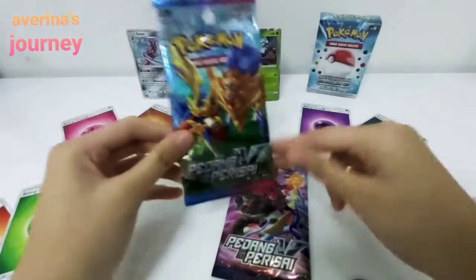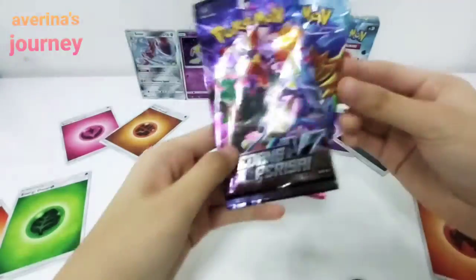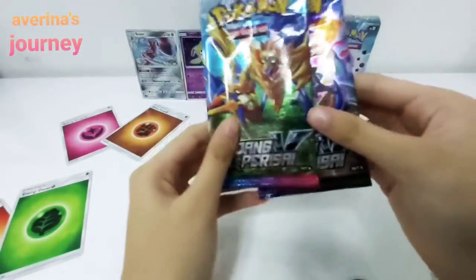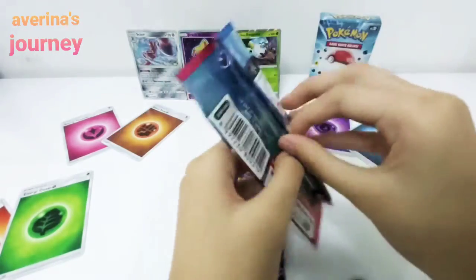So I have the Sword and Shield V — this is the one I opened last time with one box. And this one is Set A. So let's start with Set A because this is A, then B. So let's start.